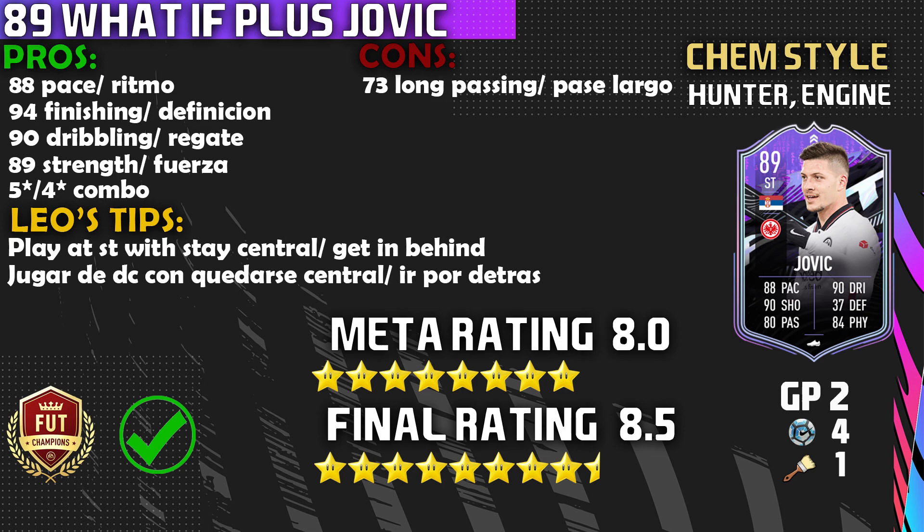On to the cons — he has one con: the 73 long passing. The long passing is horrific; I tried to play a ball through to Mbappe and it ended up in the goalkeeper's hands. Be aware of that. For the instructions I would put stay central and getting behind, as he has medium-medium. If you want him up more, definitely put that instruction set and he will perform excellently. The meta rating is an 8 out of 10 — he has the weak foot, skill moves, and every stat you want, but he's not elite-elite level meta. The final rating is 8.5 out of 10. I really enjoyed this card and would recommend you pick him up before he rises in price.